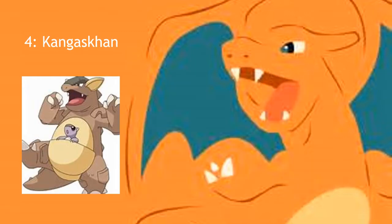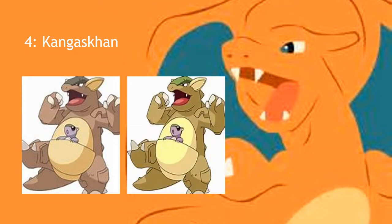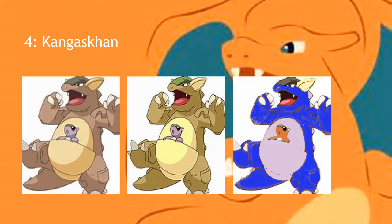Next we have Kangaskhan. This one actually deserves a new shiny more than most — it looks like someone threw a yellow filter on it. So what I did was make it bright blue, took the actual color from the original Kangaskhan and put that as the pouch color, so it looks like a needle-king and needle-queen combination — the shiny Nidoking sprite coloring with the Nidoqueen basic coloring. The baby Kangaskhan takes the color of the actual Kangaskhan itself, just a little bit darker. We added a 40% contrast to pop it out and the ear turns a creamish pale color.